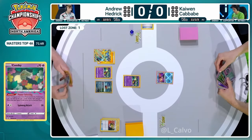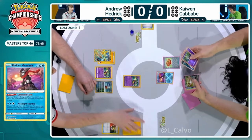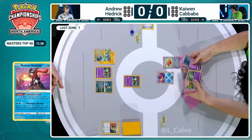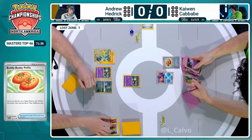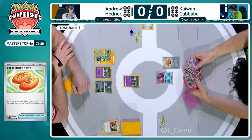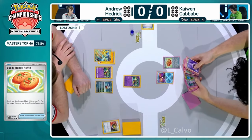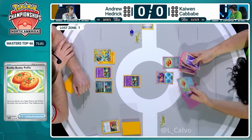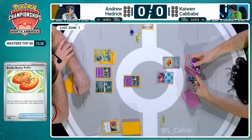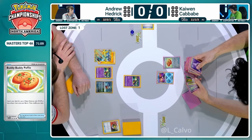That knowledge could actually encourage Kaiwen to choose to play the Iono instead. That lightning energy is going to be placed onto the Iron Hands EX. Now we're on the first turn for Kaiwen going second - in the Pokemon TCG going second does allow you to both attack and play a supporter card. We do see those options available, but not before a Buddy-Buddy Poffin being played, which searches out any basic Pokemon that are 70 HP or less. We saw a Gardevoir mirror match in our top eight, so we're familiar with the Pokemon.